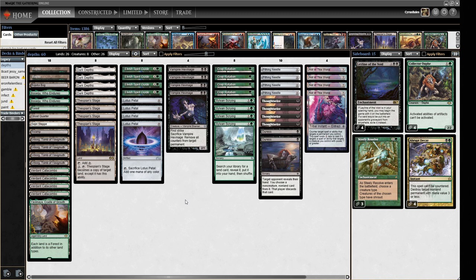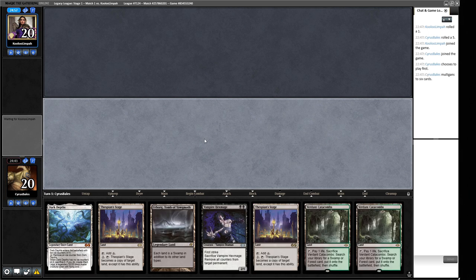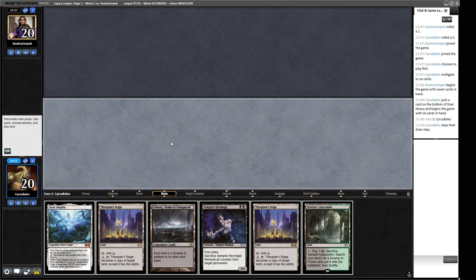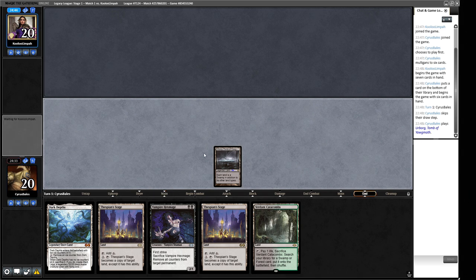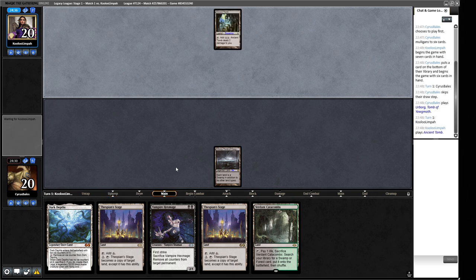We're into Round 1. Our opening hand can't find Dark Depths, so we mulligan. The next hand is much better — a turn-two or turn-three 20/20 depending on whether Hexmage resolves. We throw back one Verdant Catacombs and lead on Urborg. We'd have liked a Thoughtseize in place of one of these Stages, but turn-two 20/20 is a good place to be.